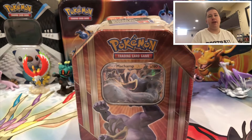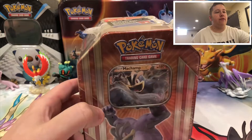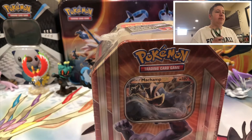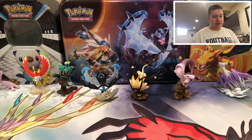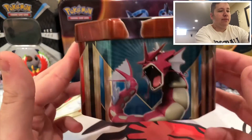Hey, welcome back to another EJ Webs video. This video is gonna be another episode of Sunday Tins - you know what we do on Sunday, we open up a tin from the Costco pack. There's three packs of them and this is gonna be the last three pack. I'm gonna start it off with a Champ EX this week. I'm gonna make a playlist of all the Sunday Tins episodes soon, within a day or two.